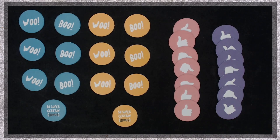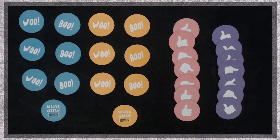Then, give each player seven tokens of one color. Each color should have three woos, three boos, and one so super certain token. Then, place the deck of topics within reach of all players. Lastly, the players are going to have to choose who is going to be the first topic chooser.